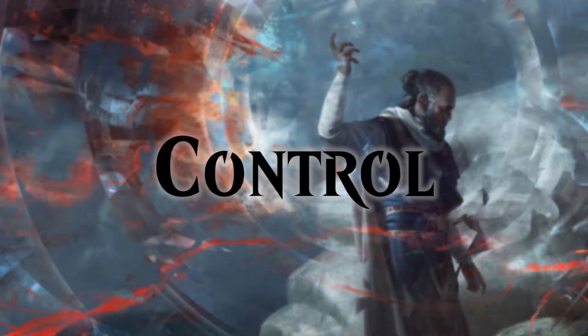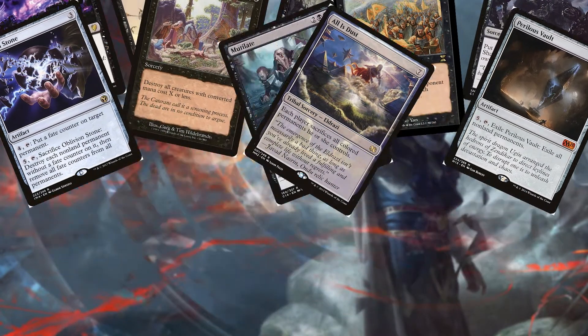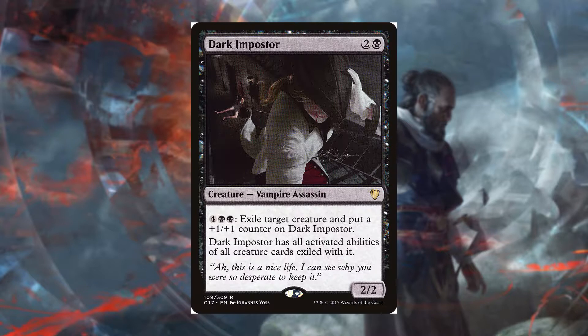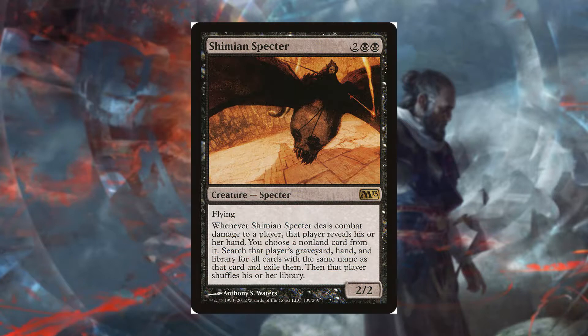As this is a control deck, we need a lot of control cards. The board wipes are part of them, but that can't be the only thing. Starting with creatures: Avatar of Woe taps to destroy a creature, while Noxious Gearhulk exiles a creature and gives it a +1/+1 counter along with all its activated abilities. Fleshbag Marauder and Custodi Lich make our opponents sacrifice a creature when they enter — and Custodi Lich gives us the Monarchy. Shimian Specter lets us exile a card from our opponent's hand when it deals combat damage.